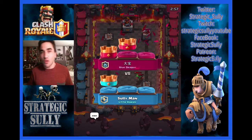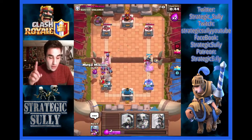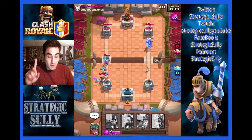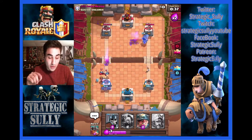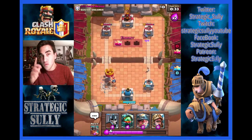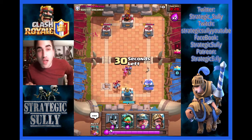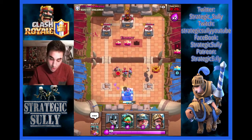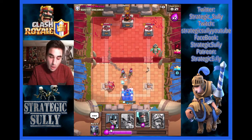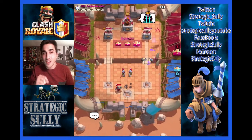We're getting into another one with the Helmeted Havoc — we're in the Bone Pit. This is where the trouble was run into. We haven't lost yet, though, folks. Musketeer goes down, and then we lost that left tower, which became problematic. I didn't even see the three Musketeers in the corners. But we were able to get an Inferno Tower down and a Miner to the King Tower just before we were three-crowned. We're going to get into another one — we're one and two right now, so we're not doing too hot with this deck.